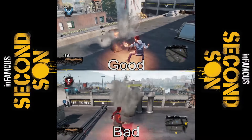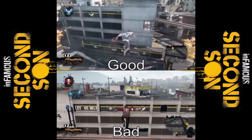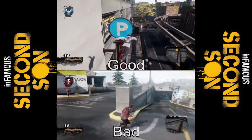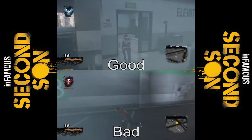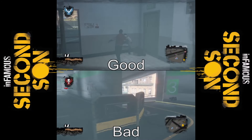So here are the smoke powers. Smoke powers might actually be my least favorite, just because they can't do as much as some of the other powers. But they're also the coolest to look at, if you ask me. I really like the ability to smoke dash — it allows you to go through stuff, which I think is still a pretty cool power.